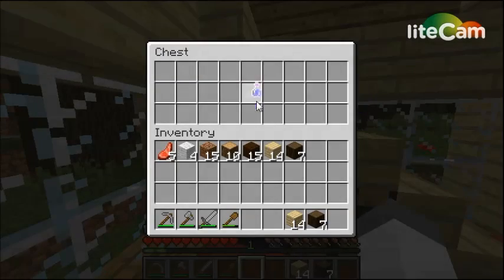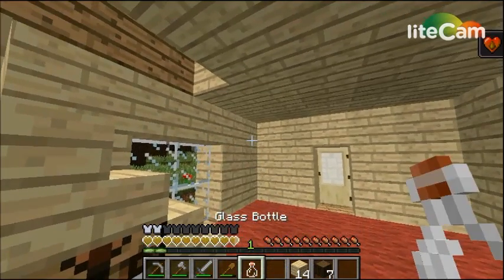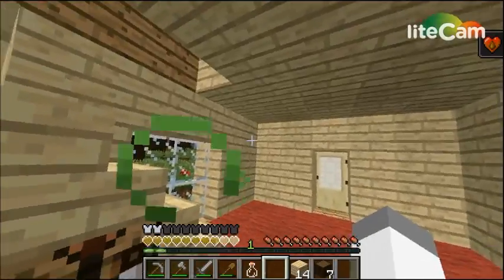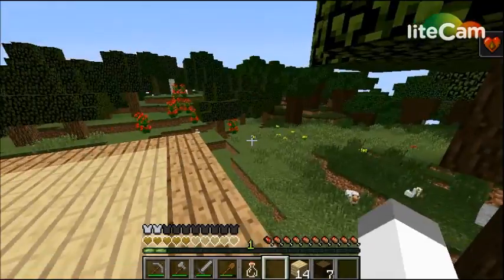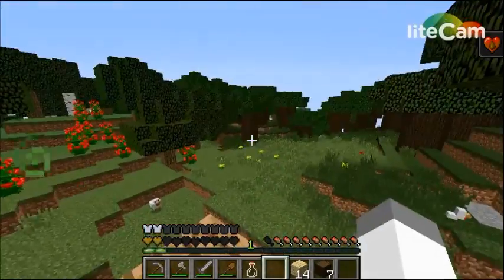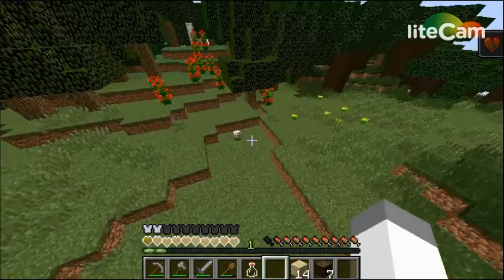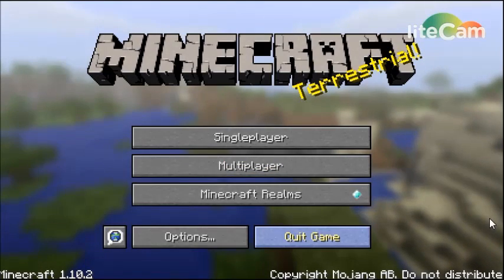As you can see, we have some Clorox Bleach. The speaker then describes drinking it and jumping off the roof as game actions, framing self-harm as Minecraft tips, before going to the title screen and quitting the game, saying 'That's how you play Minecraft.'